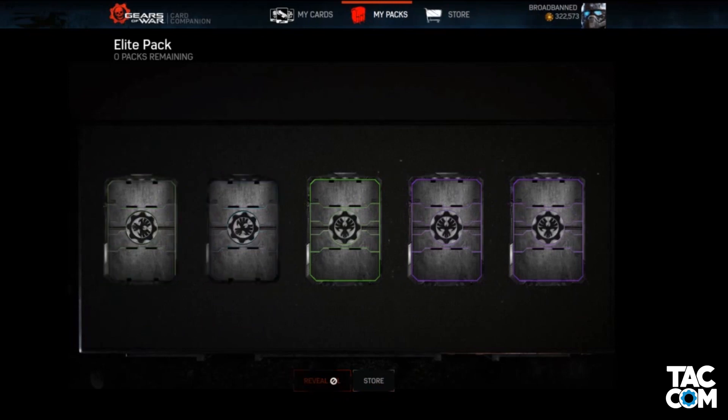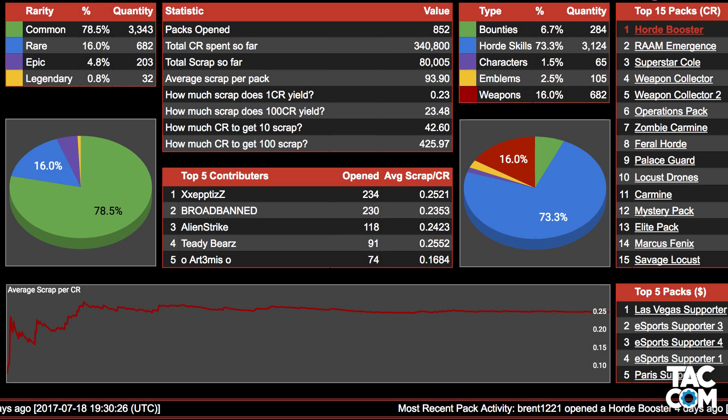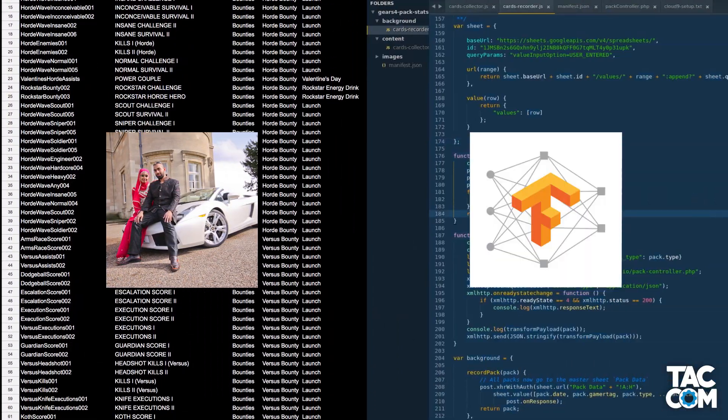A few months ago, I joined up with a couple of forum members and we developed a pretty cool tool. The tool is focused around getting the stats of gear packs and getting that data to the fans in a neat, organized way. Broadband did most of the initial database work, and TensorFlow did a majority of the input scripting that I'll describe in a bit.